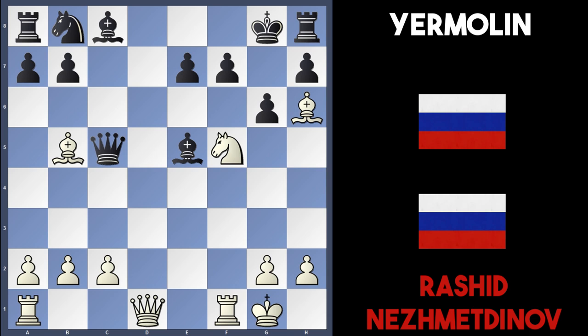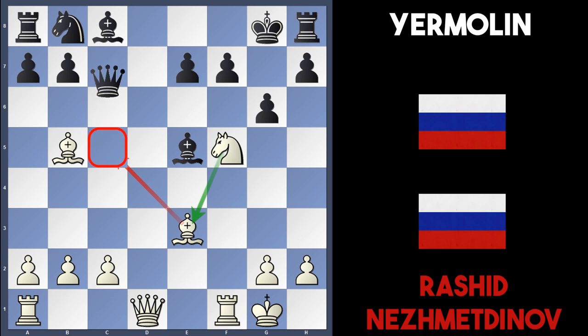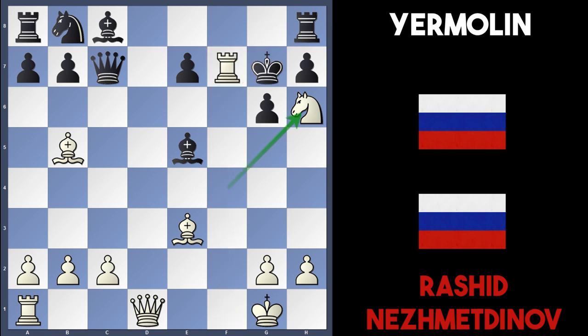Nesmetnov's move was Be3, attacking the queen, stopping the check — and the knight of course defends the bishop on e3. If Qxb, then Qd8 leads to checkmate. So black must move the queen somewhere stopping Qd8, and Qc7 seems to be one of the only moves. Nesmetnov then plays Nh6 with check, and black resigned after only 15 moves. After Kg7, Rxf7 is checkmate — f8 is covered by the rook, g8 by the knight, f6 also by the rook, and the bishop protects the knight on h6.